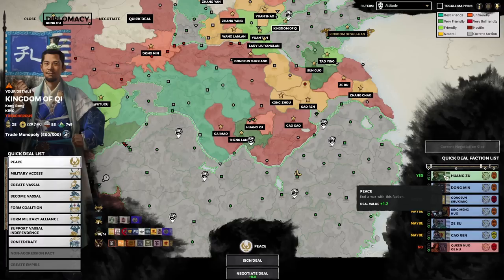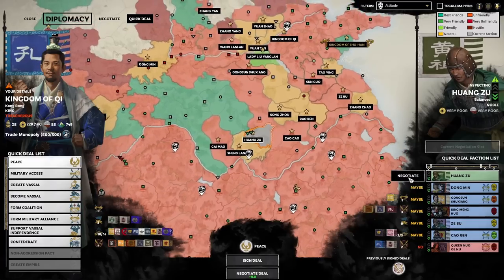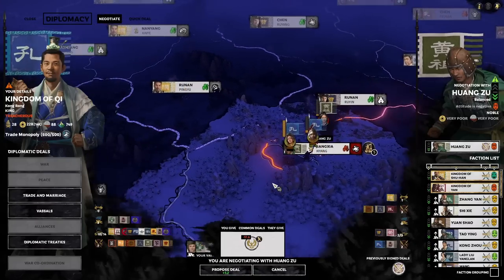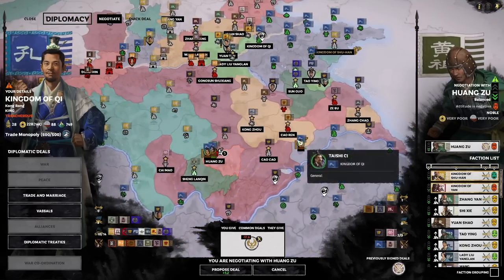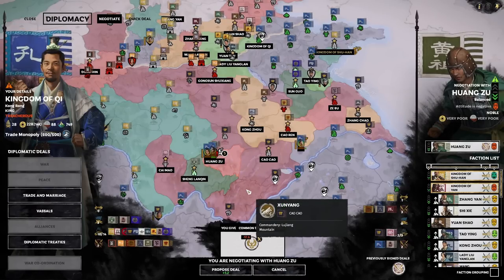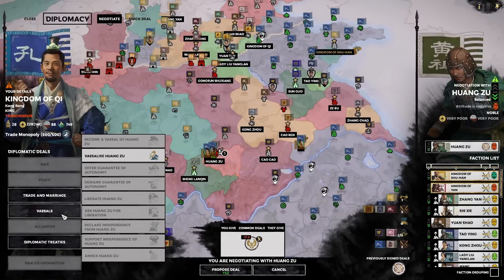We could get a peace with Huang Zhu now — that's interesting. We're five turns away from wiping him out, and I don't think he can offer me anything. He's down to one piece of land. I could peace out with him actually, and just move the army across to join the fight against Cao Ren. He could still change his mind and attack us, but there's no land around him from which he could really launch an attack. It frees up these two armies to join the fight much quicker. Five turns of sieging is a long time, so let's do it.